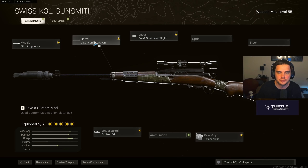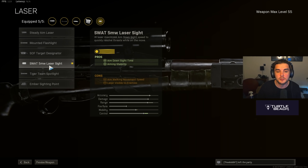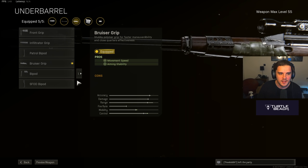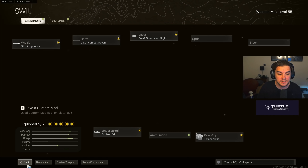The 24.9 Combat Recon barrel — the best barrel out there. The SWAT 5 MW laser for better aiming stability and aim-down sight time. Aiming stability is very important because it means when you center your crosshairs, you can take advantage of controller aim assist more easily and just snap and quick scope someone in the head. It's why some controller snipers are unbelievably talented at taking people down quickly. The Bruiser Grip is for movement speed and aiming stability, and the Serpent Grip helps with ADS speed. A brilliant sniper — I have so much fun with this.